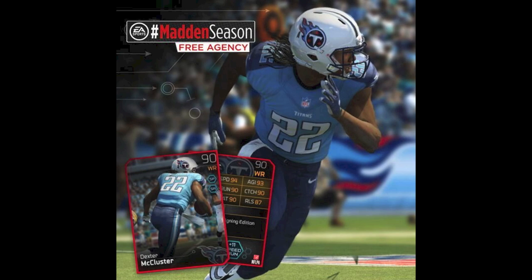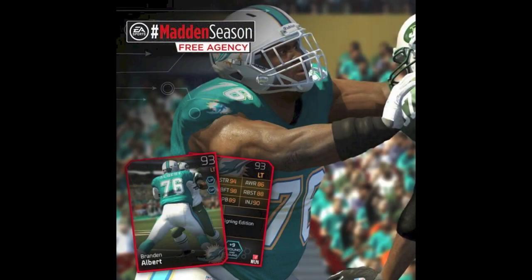Next is Dexter McCluster, who was signed by the Tennessee Titans. Most likely to be a kick returner, or if they trade away Chris Johnson, probably to replace him as a speed back while they have a power back to split carries. He's got 94 speed, which is pretty good, 93 agility, 90 catching, 87 release, and I think it was 90 route running.